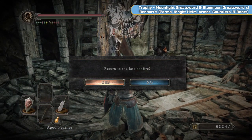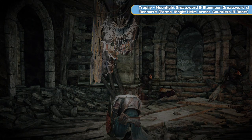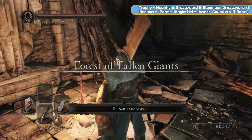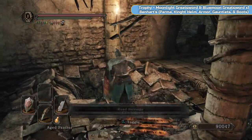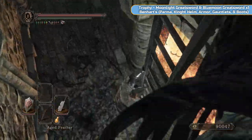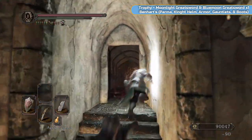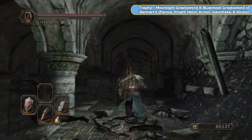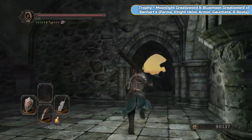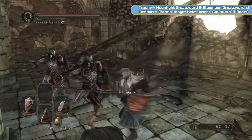We're going to feather out and then go and see Ben Hart and get his trophy. You can see how much he gives us — we're going to get the Moonlight Greatsword, well that's what the trophy is called, it's actually the Blue Moon Greatsword, and then all of his gear: his shield, helmet, armor, gauntlets, and boots. So you could become Ben Hart if you want to — I've never actually done it, probably looks pretty cool.